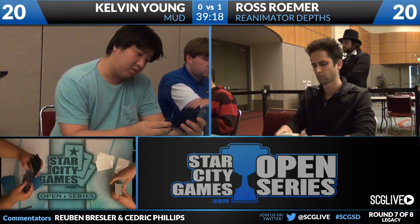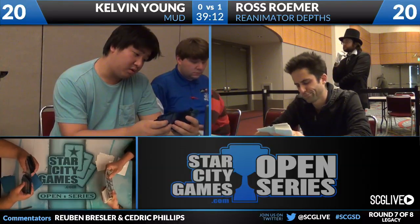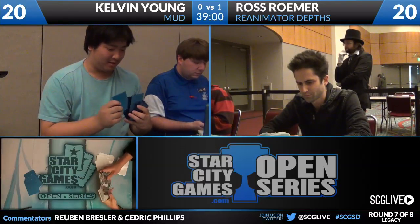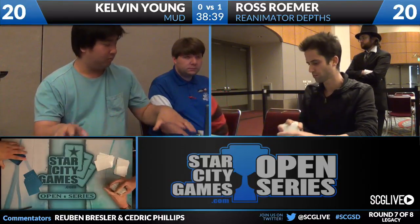MUD that draws no spells. On Ross Romer's side, his sideboard consists of a Terastodon and a second Iona, Shield of Emeria to reanimate. Iona's not going to be able to name anything of relevance here. Him the Turok seems like a much more realistic option, as does Ratchet Bomb. He also has access to a Null Rod — seems very good. Shout out to Glenn Jones with the Null Rod.